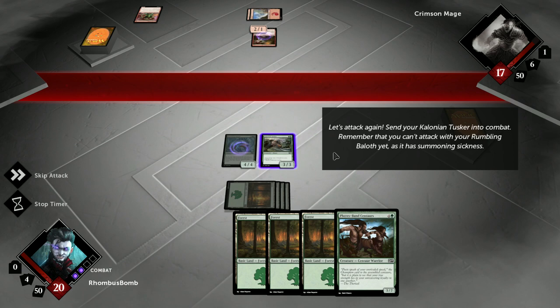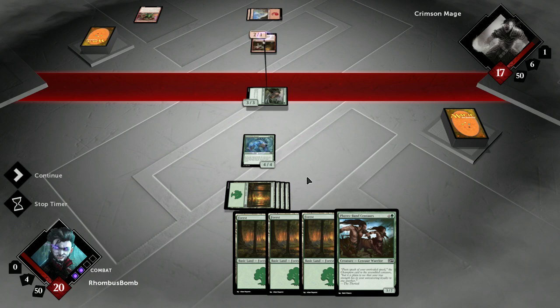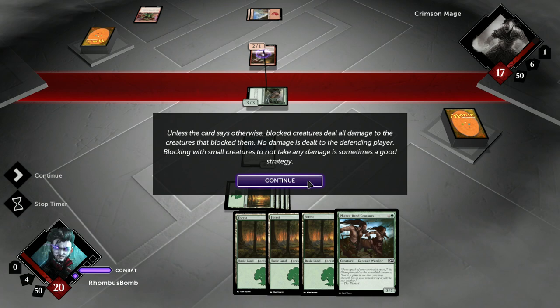Time to attack! Send your Colonian Tusker into combat. Remember that you can't attack with your Rumbling Baloth yet, because it has summoning sickness. It's important to know that in Magic, you can only decide that your creatures are attacking an opponent — you don't have control over which of your opponent's creatures will block. Blocked creatures deal all damage to the creatures that blocked them; no damage is dealt to the defending player. Blocking with small creatures to not take any damage is sometimes a good strategy.